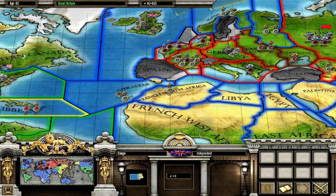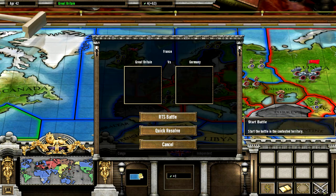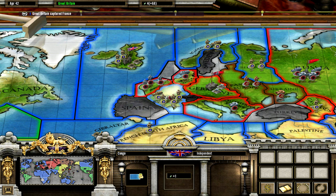Nobody controls the Congo — well, the Belgians are not a faction in this game, obviously. Let's fight this out, and we win. That's actually pretty good, because France is worth five units.